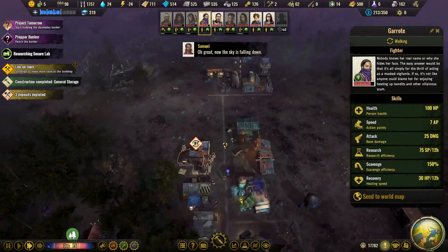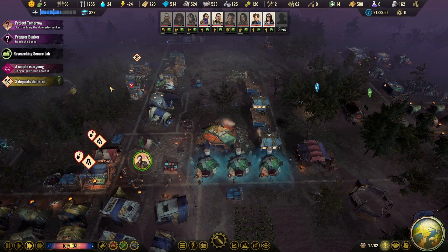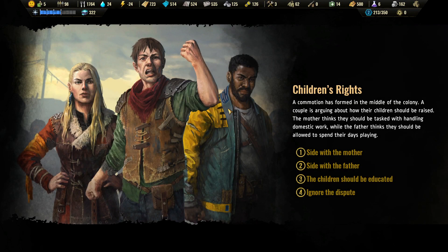Some more moon rocks incoming — all the meat is in. General storage is ready. A couple is arguing — let's see what they're arguing about. A commotion has formed in the middle of the colony: a couple is arguing about how their children should be raised. The mother thinks they should be tasked with domestic work while the father thinks they should be allowed to spend their days playing. Should we side with the mother, the father, educate the children, or ignore this dispute? I'm not sure what I'd pick — let's see what chat has to say.